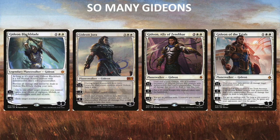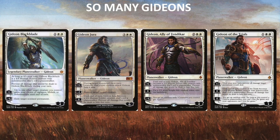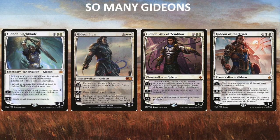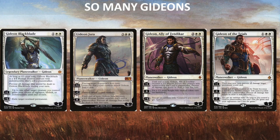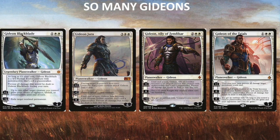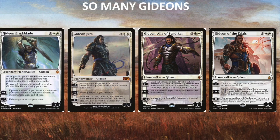Then there's Gideon Ally of Zendikar at four mana. He becomes a 5/5 basically indestructible creature on the plus. He makes 2/2 white knight ally creature tokens with his zero, which is really solid. And his minus four — his ultimate, which you can do immediately — is that creatures you control get plus one, plus one. I actually think Gideon Ally of Zendikar is probably the strongest Gideon for cube because he fits aggressive white decks, he fits token white decks, and his emblem is attainable the moment you play him.